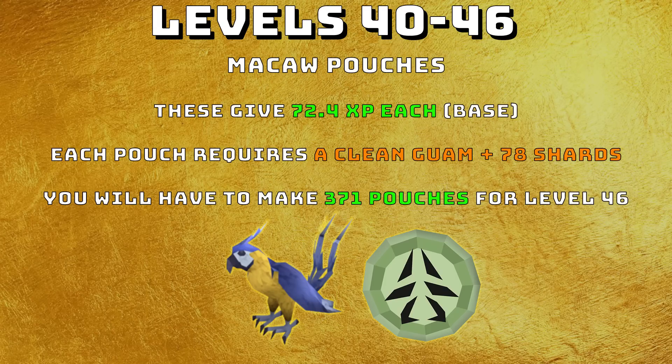From levels 40 to 46 you can make macaw pouches. These give 72.4 XP each and require a clean guam and 78 spirit shards. You'll have to make 371 pouches for level 46.